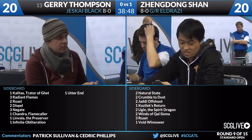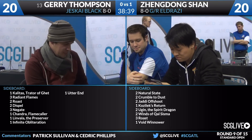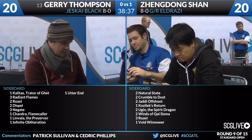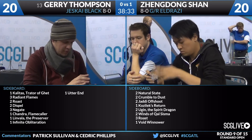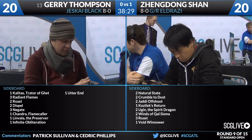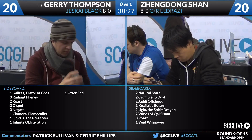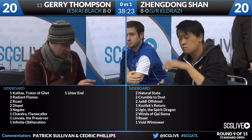This will be a little bit interesting for Thompson. He's got a Kalitas, Traitor of Ghet, 3 Radiant Flames, 2 Roast, 2 Dispel, 3 Negates, another copy of Chandra Flamecaller, Linvala the Preserver, an Infinite Obliteration, and an Utter End. Not really a whole lot to like here. The Utter End and the Infinite Obliteration seem totally serviceable cards for the matchup. But most of the sideboard here does not amount to much.